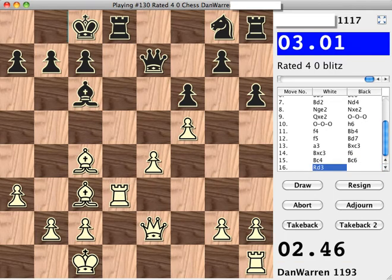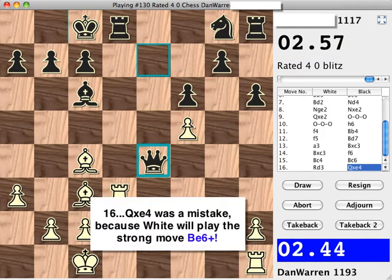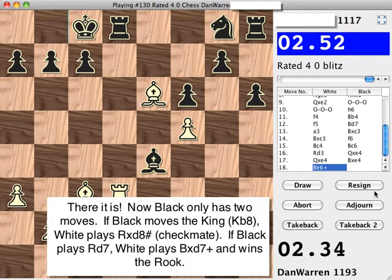So if black wants to trade rooks, that's all right. I'll just move my rook up to d3. Let's first trade queens, and then play this check over on e6, which should force the king back to b8, or force the rook to block. And if the rook blocks, my bishop can take with check. And if the king goes back, I actually have a checkmate on d8.